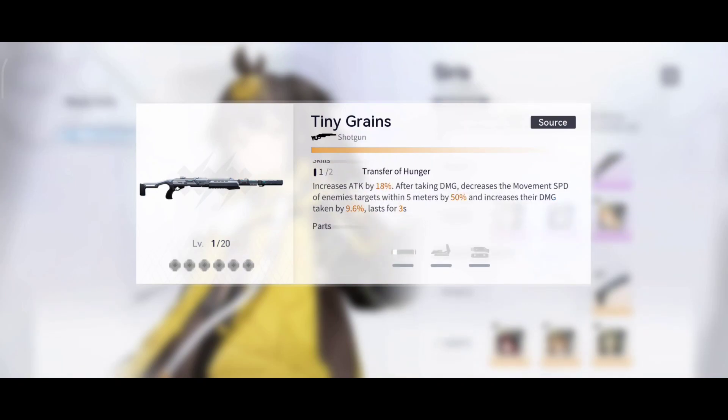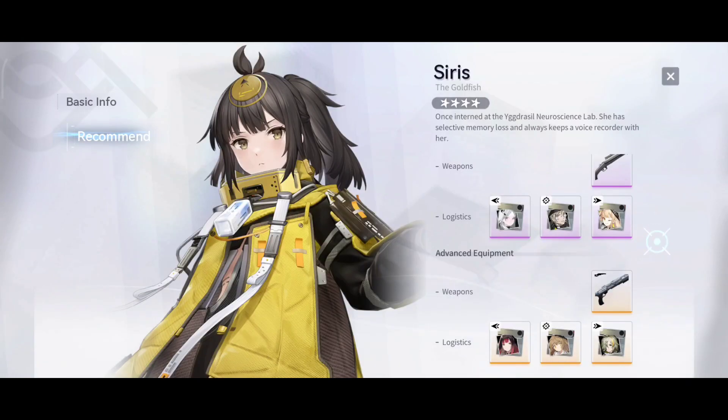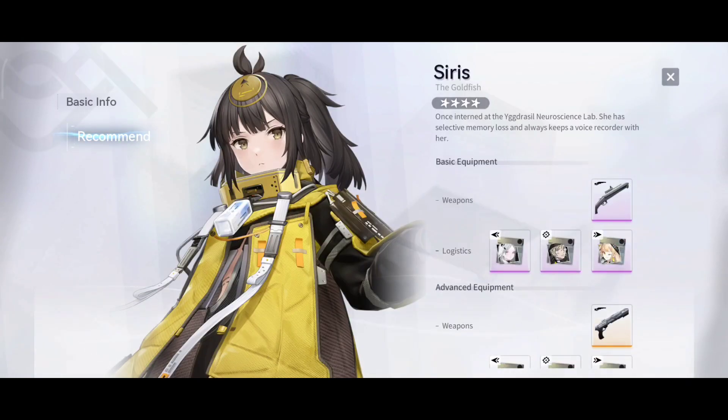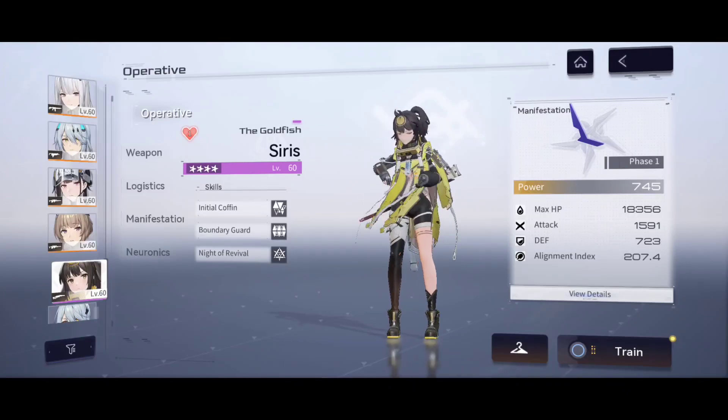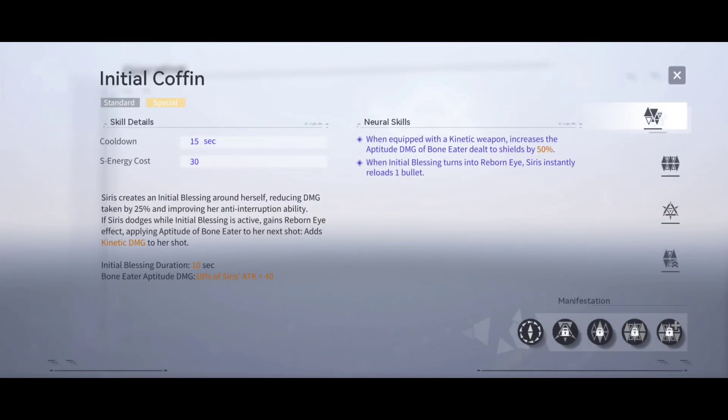The active skill of the weapon increases attack by 18% after taking damage, decreases the movement speed of enemy targets within 5 meters by 50%, and increases their damage taken by 9.6% for 3 seconds. Pretty interesting. Now let's take a look at the skills.